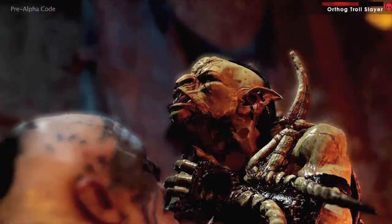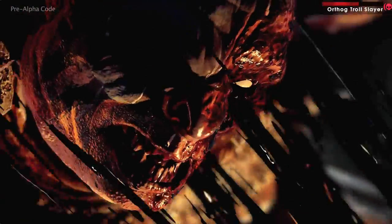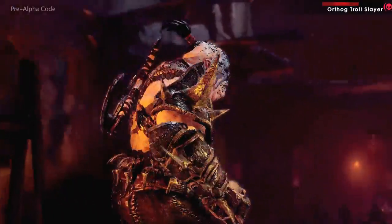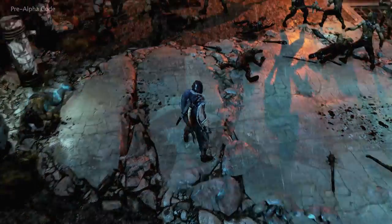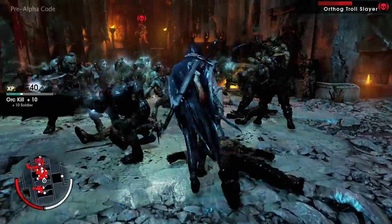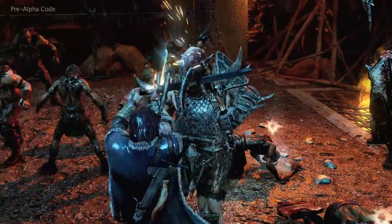Ratbag's attack severely damages Orthog, and although he has survived, Talion now has a major advantage going into battle. Through the Nemesis system, Orthog remembers his previous encounter with Talion, making this battle both unique and personal.